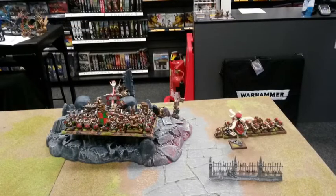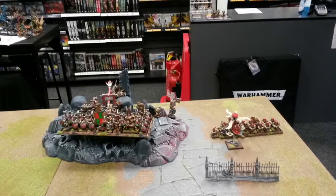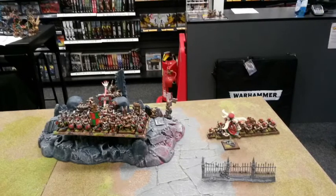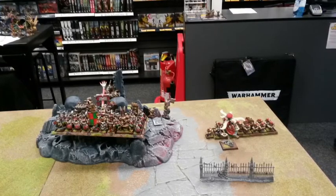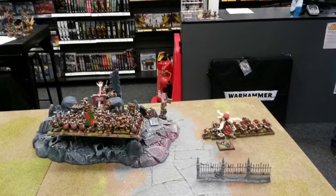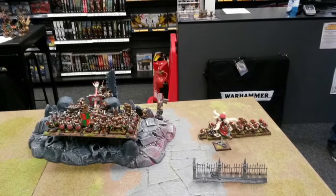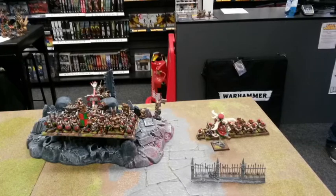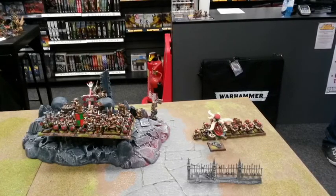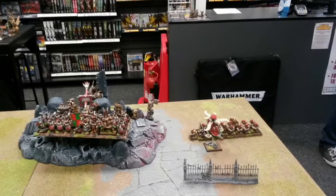Terrain was chosen by random placement. Dom won the dice roll to pick his side and we both ended up with hills in our deployment zones. I rolled a 2 for my Ancestral Grudge so my general was going to be hating his general. Dom won the roll-off to place first. I realized straight away I'd made a mistake putting my Gyrocopters where they blocked my advance to the fence with the Iron Drakes. I went for the classic Dwarf castling with the Longbeards in front of my two Organ Guns and the Grudge Thrower, proxied with Orc Goblins, alongside my Master Engineer.